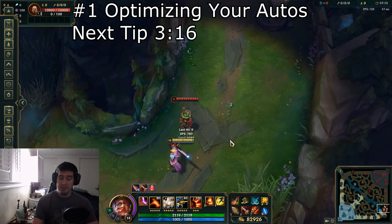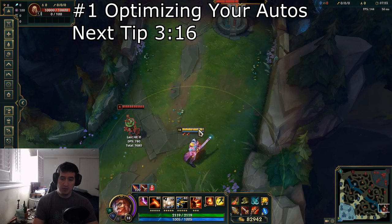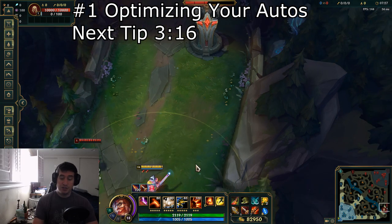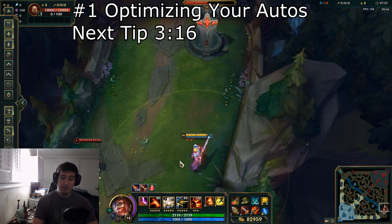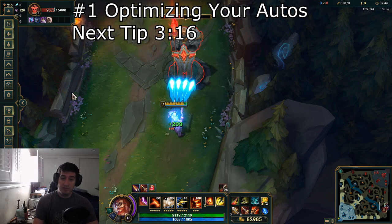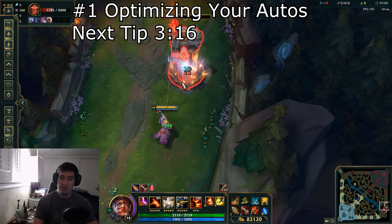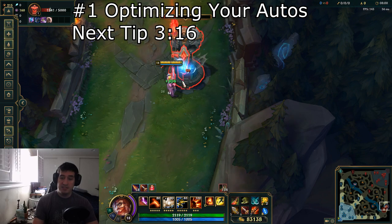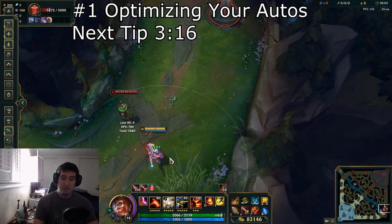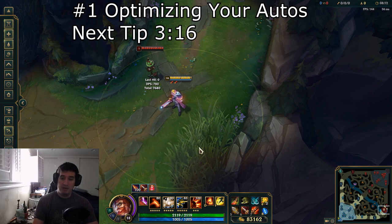A lot of intermediate and advanced Graves players will know about this, but I really want to target beginner players looking to pick up Graves. With your auto attacks, you are going to be doing a lot of damage the closer you are to the champion — think of it like a shotgun in Halo or Call of Duty, where you do more damage up close because more pellets are hitting. For example, hitting a tower from max range I'm doing 46 damage, but up close I'm doing 69. So get as close as possible to maximize pellet hits on towers, especially when you're looking to get plates.